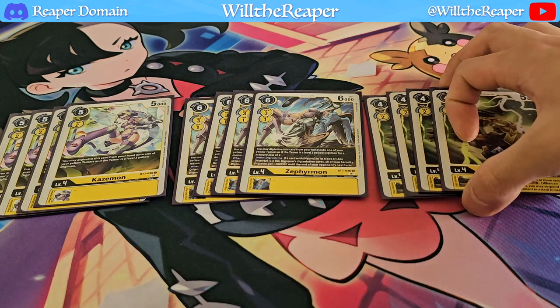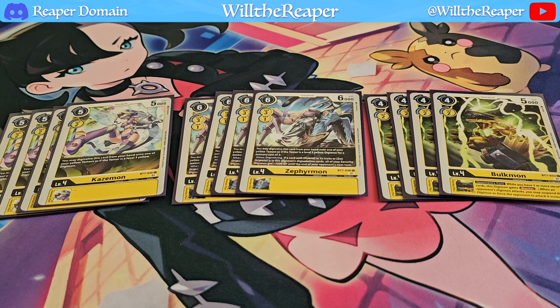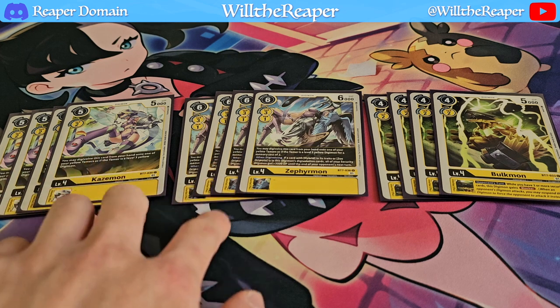Aside from that, we're also going to be playing four copies of Bulkmon. Bulkmon is just a really nice card — if you have three or more security cards during your opponent's turn, you get Blocker. Rookie rush decks are so annoying and I've just been dealing with it so much. The strategy people have been employing these days has all just been rookie rush, and you just gotta deal with it somehow, so why not just have a blocker on board? Coincidentally, all of these cards are from BT7, and to still play cards from BT7 that hold up till now is definitely great. There's a bit of a resurgence on hybrid decks in general, so I highly recommend you go out and look for as many hybrid cards from every color as possible, because it might become quite relevant in this and later formats.